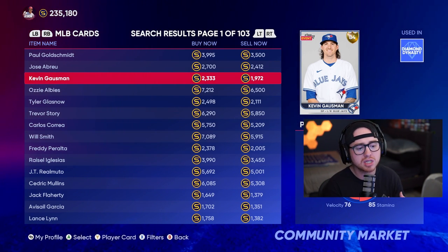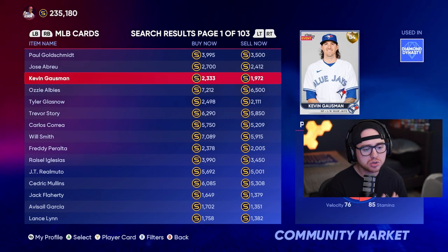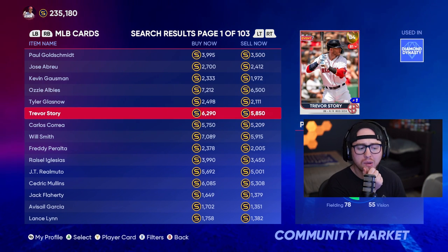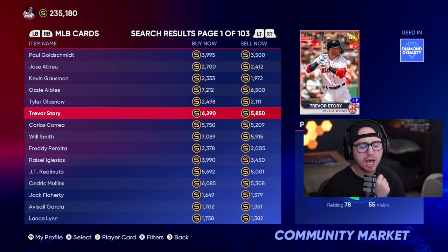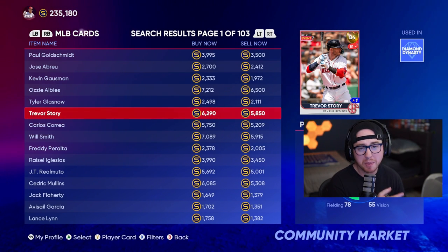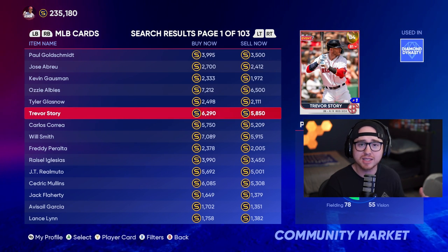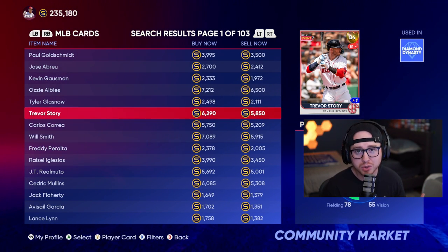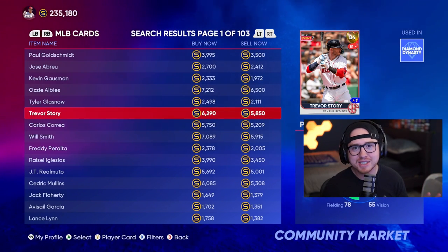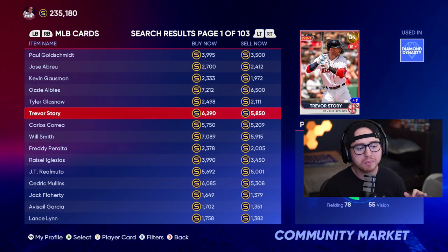Start slow and just start flipping. As you flip, you'll build memory — for example, you sold a Trevor Story yesterday for 7,000 stubs, so you can confidently pick one up now and wait for the market to correct back. When it comes to flipping, knowledge is power. The more we understand standard prices, the more efficient we'll be in the marketplace.